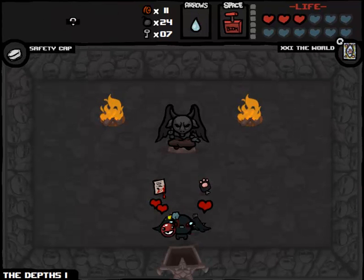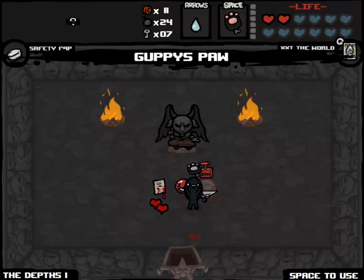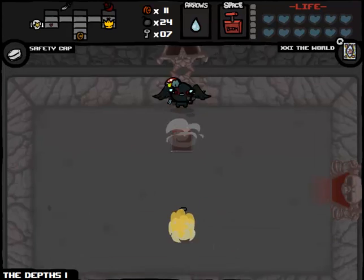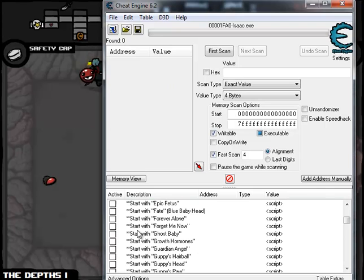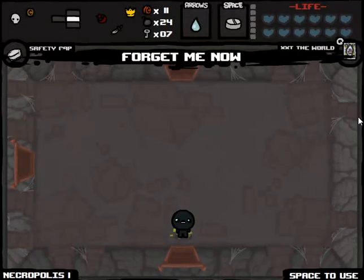Just trying to think - if we take Guppy's Paw, we'll get six Spirit Hearts. We should take Guppy's Paw because this will give us permanent invincibility as well. I'm going to give myself Forget Me Now now. I don't have the ability to give myself new Spirit Hearts, so it's a very weird setup we've got going on here. I'm happy with it, but things could go drastically wrong if Spirit Hearts start coming a little less often than usual.